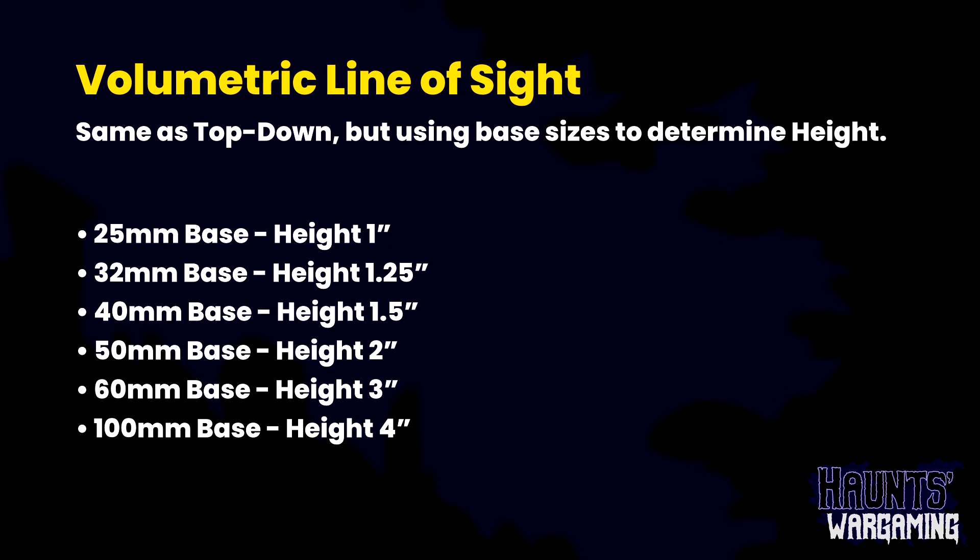I still prefer basic line of sight, and that's how it was before — I think that's how most people are still going to play it. We don't really get into arguments over that stuff very often and if we do we resolve it pretty quick. It does say in the rulebook that you pick one of these to use. I think the top-down makes more sense in a fantasy or square base game where squads are closer together. The volumetric option even recommends building a paper cylinder for each base to place around models to check — that's some dedication.